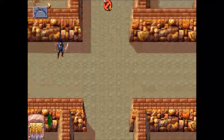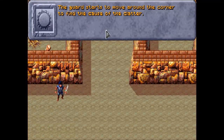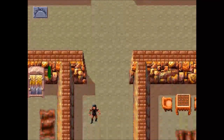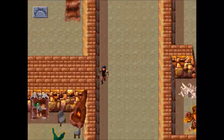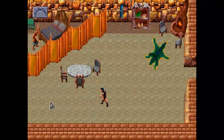The guard starts to move around the corner to find the cause of the clatter. If this works out the way I hope, he's going to be around the corner checking out that vase. Now let's go talk to the patron over here.